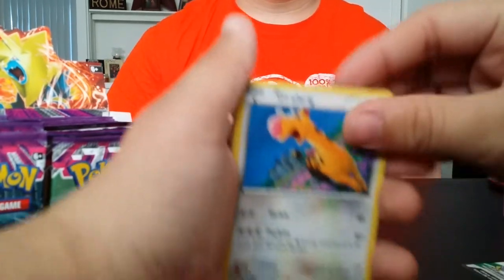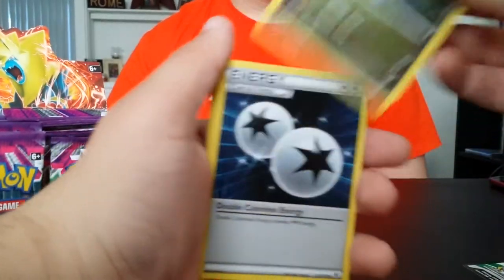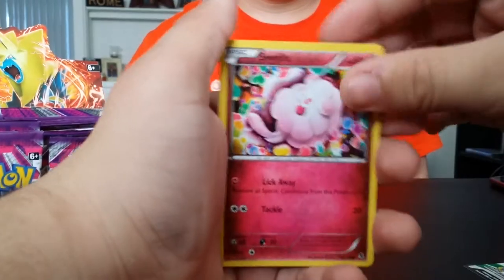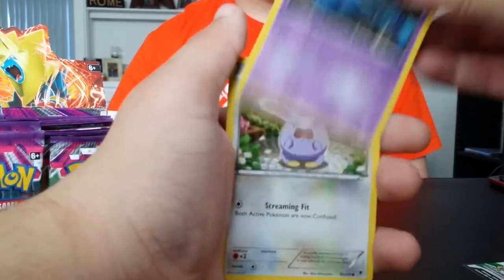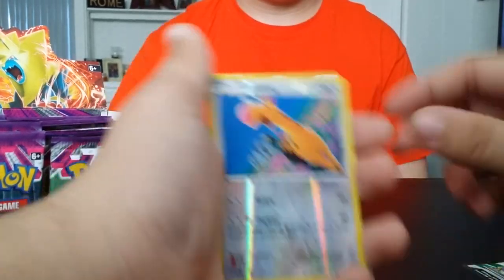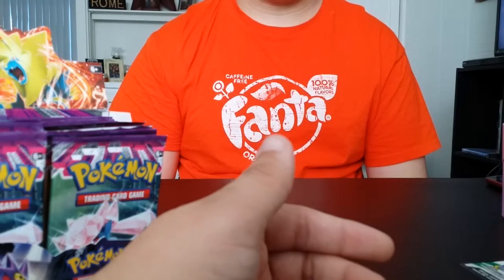Starting off with Girafarig, Sliggoo, DCE — yeah! Litleo, Swirlix, Zubat, Whismur, Murkrow. Reverse Girafarig — that's cool — and another freaking Pachirisu. God dammit.